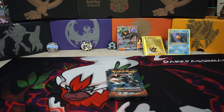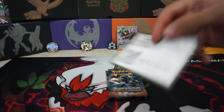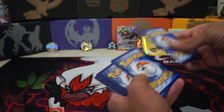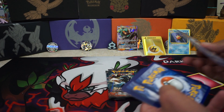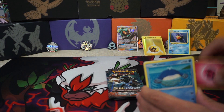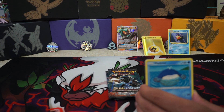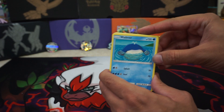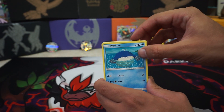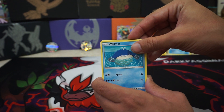Up next is the Guardian's Rising Pack. Here's the code for that, guys. One, two, three, energy, and two to the back. Out of here, everyone wants a Lele — that'd be amazing. Those cards are up to about 60 bucks now for a regular one. Yep, about right. Pretty crazy.